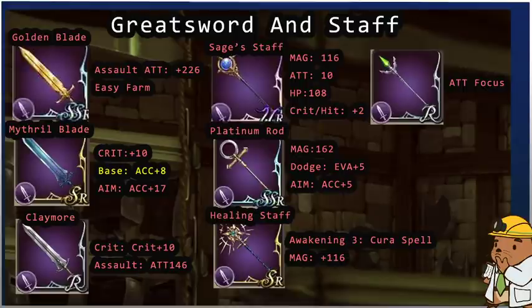Mithril Blade is your next best bet for a crit build — for example if you're building a crit Stern. If you're brand new free-to-play, you might want to max out your Claymore first. It has an attack of 146, making you comparable to Golden Blade. Many people have their Golden Blades at plus 3 or plus 4 and only have 156 attack at max awakening, so Claymore is a solid way to catch up.